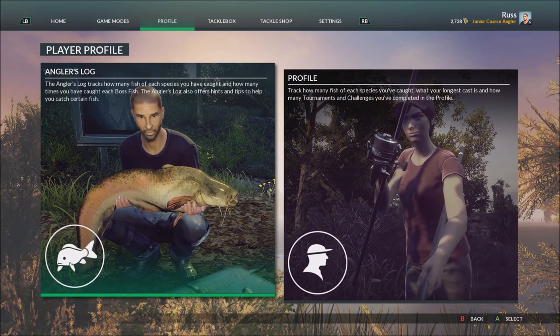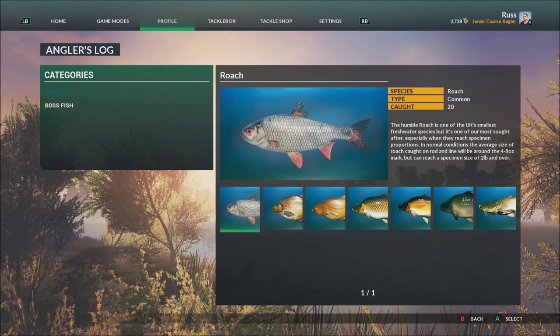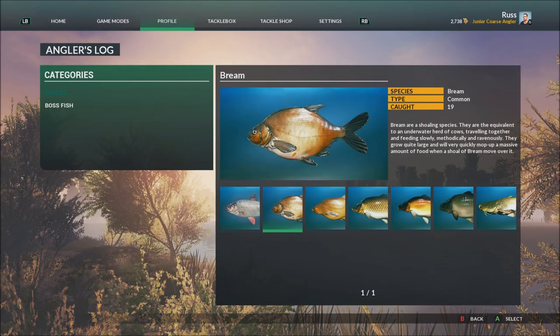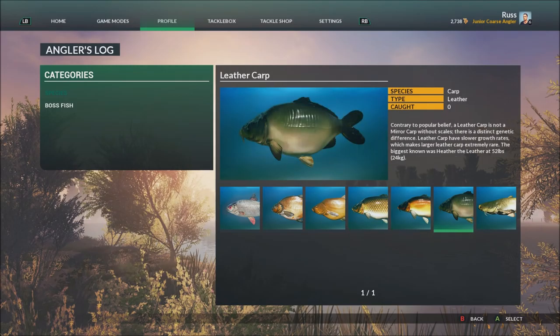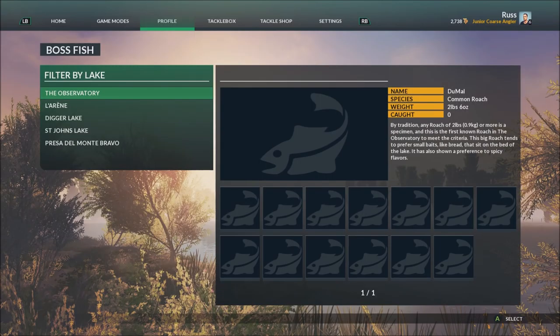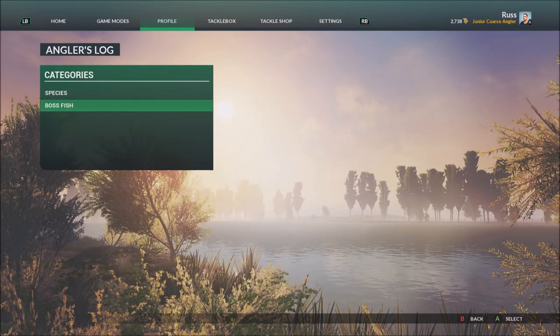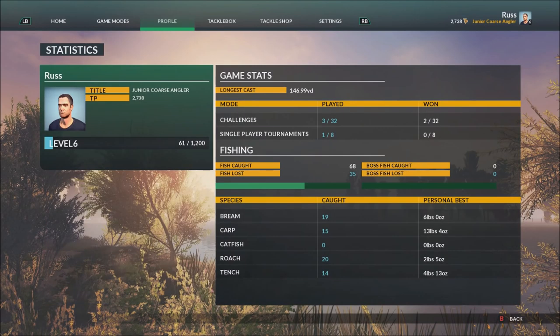In your profile there's an angler's log where you can look at the species of fish you've caught and how many. So far: 20 roach, 19 bream, 14 tench, 8 common carp, 7 mirror carp, leather carp, catfish. There are also boss fish — special fish for each lake — that haven't been caught yet so they're not showing. You can create characters, name them, see all your stats, species caught, and personal best weights. The biggest fish caught so far is a carp at 13 pounds four ounces.